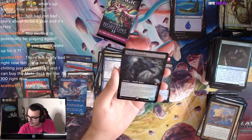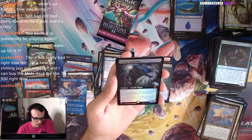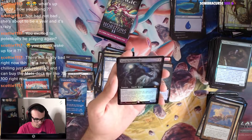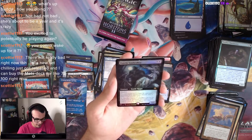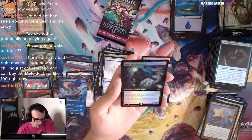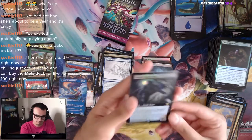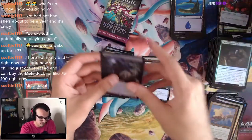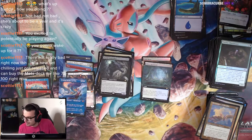Dauthi Voidwalker — I thought this said Darth Vader for a sec. Two mana, 3/2 with Shadow. If a card would be put into an opponent's graveyard from anywhere, exile it with a Void Counter. Tap, sacrifice the Voidwalker: choose an exiled card with the Void Counter on it, you can cast it without paying its mana cost.